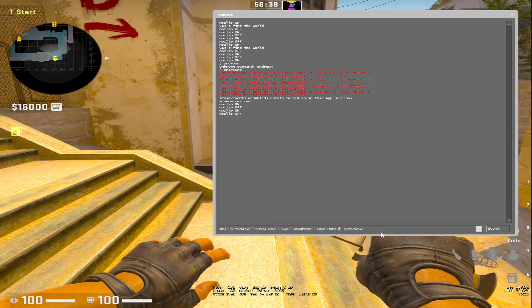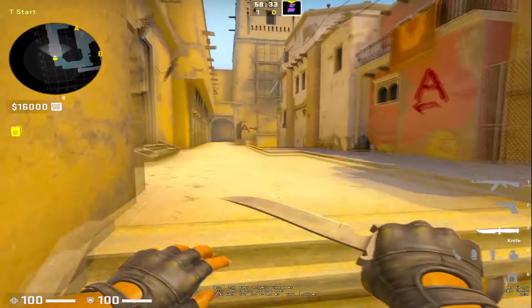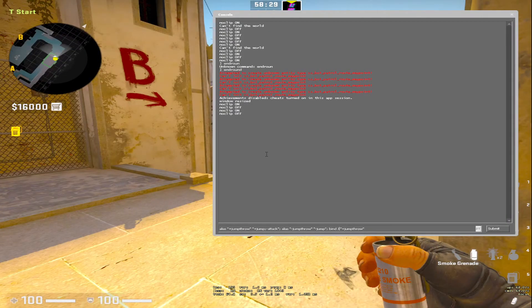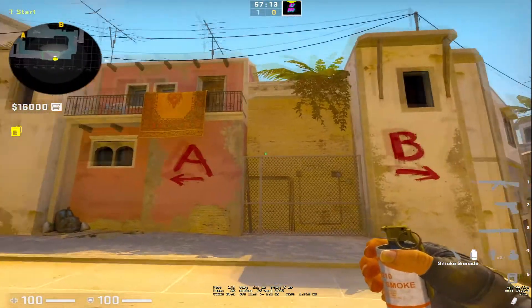I put the letter J, but you can put another letter that you want — you can choose any letter. For example the letter C. I put the letter J because I like to use it in my game. After you paste the command, it will be bound to the letter J and you can press it — the jump throw works.